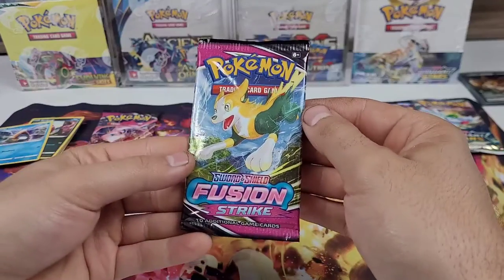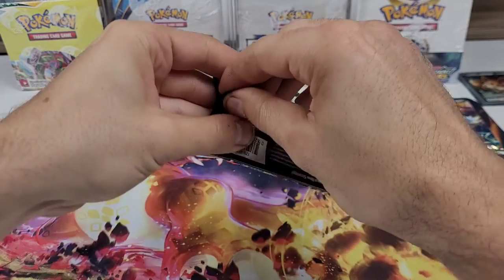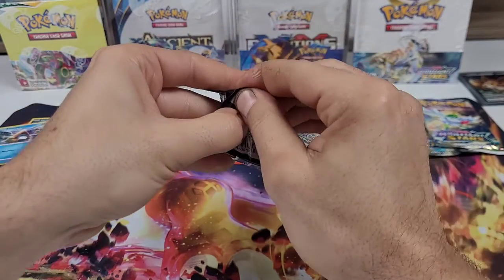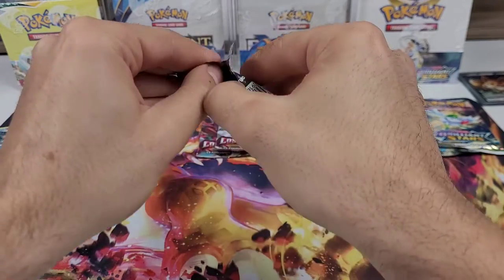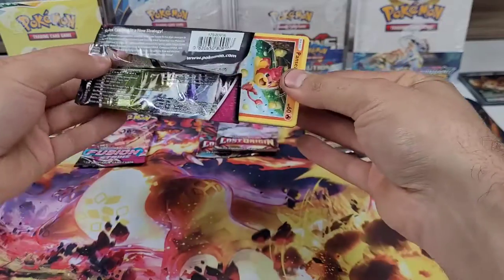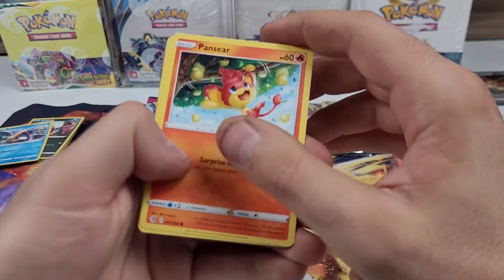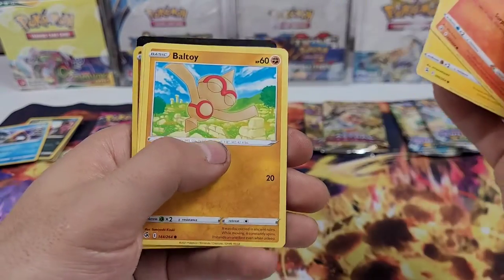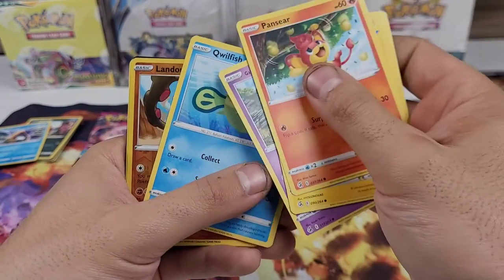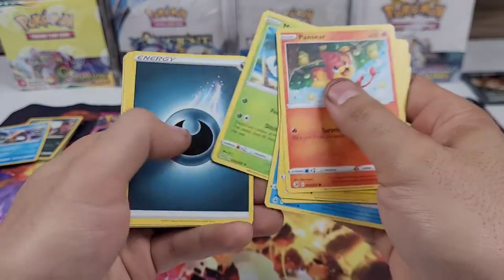On to Fusion Strike. Pansear to start, then Minun, Baltoy, Corsola, Qwilfish, Landorus as the reverse holo, and Mirajane as the non-holo rare.